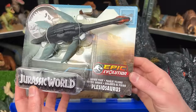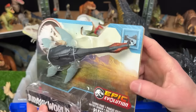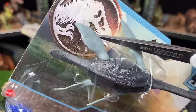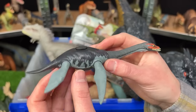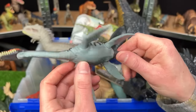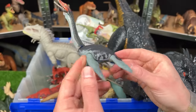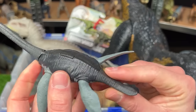The Epic Evolution Danger Pack Plesiosaurus is a smaller figure with different coloring from other Plesiosaurus figures — dark on top for camouflage along the bottom of rivers or ocean, a lighter underbelly, and dark red coloring on its face. There is no attack feature, but you can adjust the jaw, neck, fins, and tail manually.